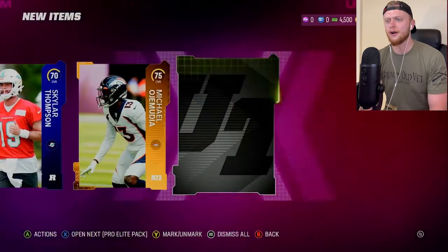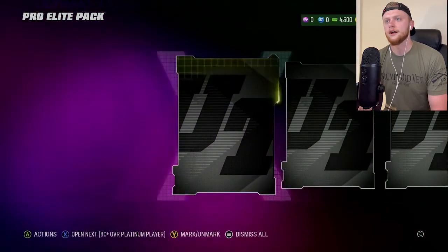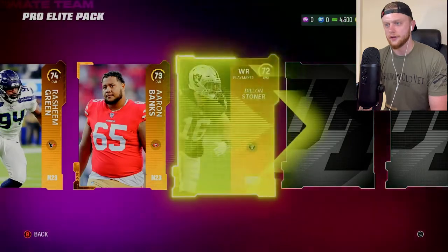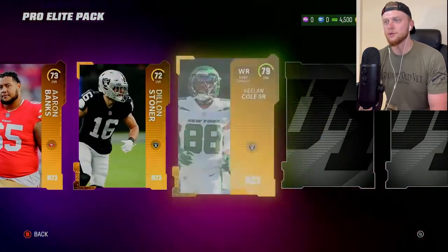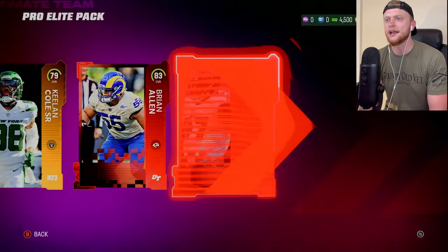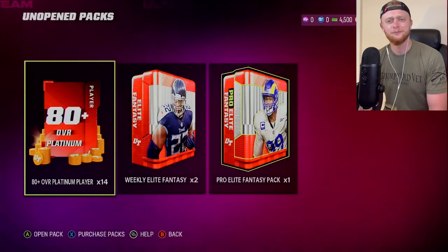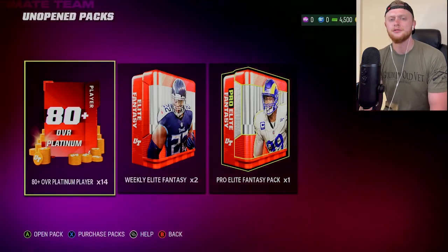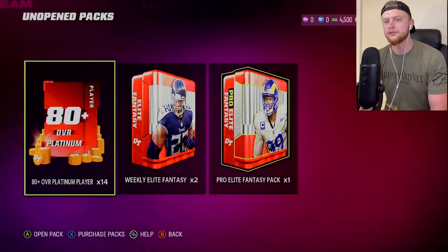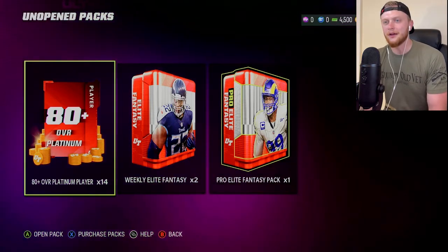Another rookie card, dude — we are on fire with these rookie cards right now. And a 73. Starting off with a gold, 74, 73, 72 — we're just going in descending order. 79, we'll take that. Give me an 83 — we'll take an 83, Brian Allen again. That's an 80 and that looks like the last pro elite fantasy pack. Overall, not a bad value for what you're getting. Realistically, you don't even really buy the bundle for those packs — you're buying them for the 80 overall platinum player, and that's really where you're going to make your money. Everything else is kind of just extra. We got an 87 pull — Fred Warner — pretty happy with that overall. Let's see what we can pull out of these 80 overall platinum packs.